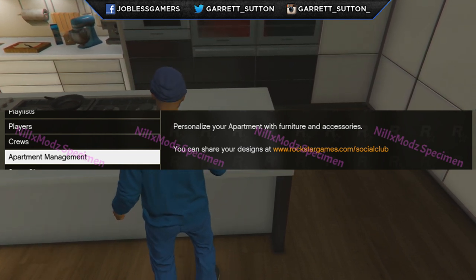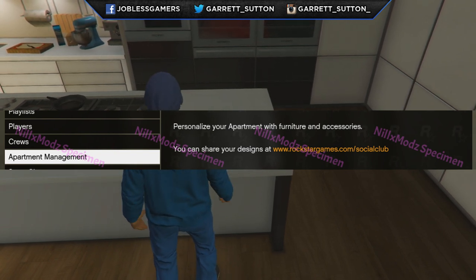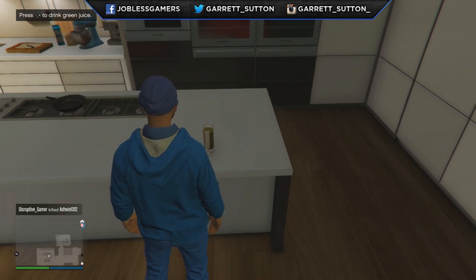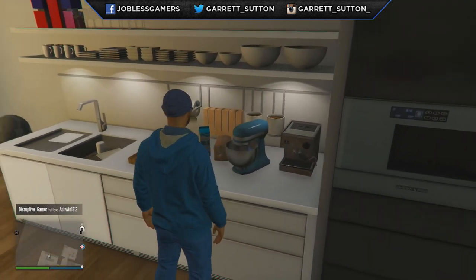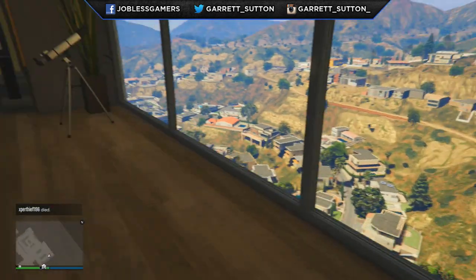You can share your design at rockstargames.com/socialclub. This is very exciting news if it checks out. The reason I'm excited is because you can share your designs — this has been something myself and the squad has been talking about for a while, in regards to sharing custom creations in GTA Online like you do with jobs.